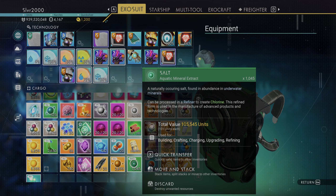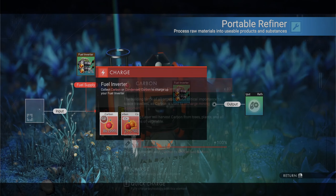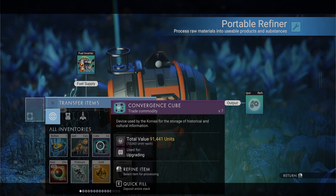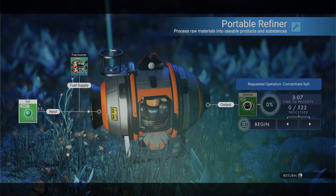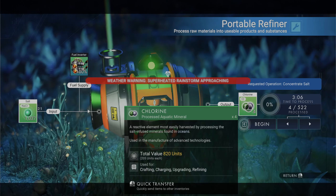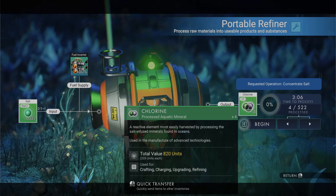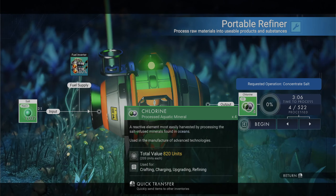Considering it's about 20K more, maybe it's worth the extra couple of minutes. We're going to refine that into chlorine. There's my salt, goes into chlorine right here. So this is 205 units - really about the same. All you're doing when you're refining it into chlorine is reducing your stack size by half so you can carry a lot more, especially if you're limited on inventory.